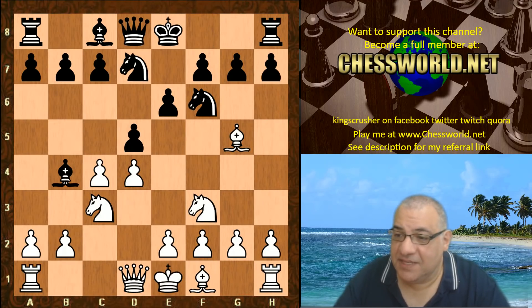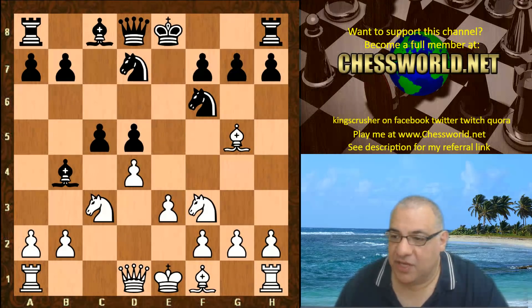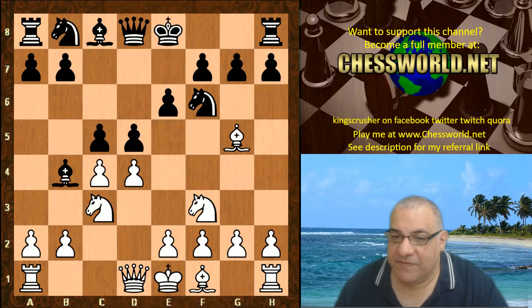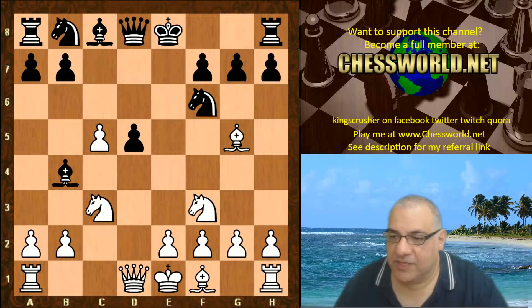Another way is Nbd7, where white has a small edge. Now in this game we have c5 — this has been seen but it's a bit rarer. We have cxd, exd, and now dxc5, isolating black's Queen's pawn.